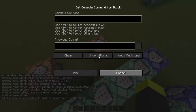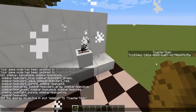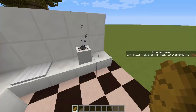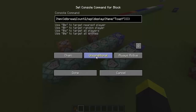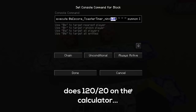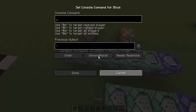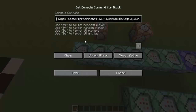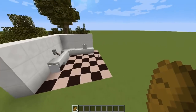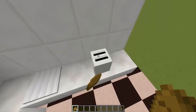Then it starts a timer. Let me set this to sidebar — it's called 'toaster timer', which is the objective you need to add before doing all these things. You can see this number on the right increasing by one every Minecraft tick. After 120 ticks, which equals six seconds (120 divided by 20), it summons the item which is the toast, plays the sound, re-gives the 'toaster' tag to the armor stand, replaces the score so it no longer has the bread, and resets the score. That's it!